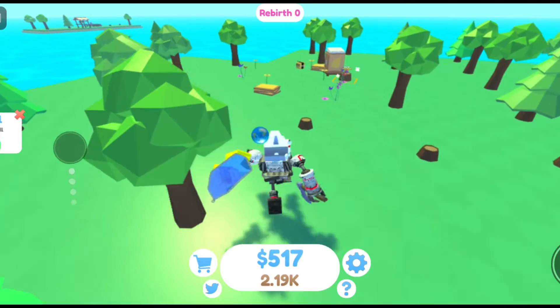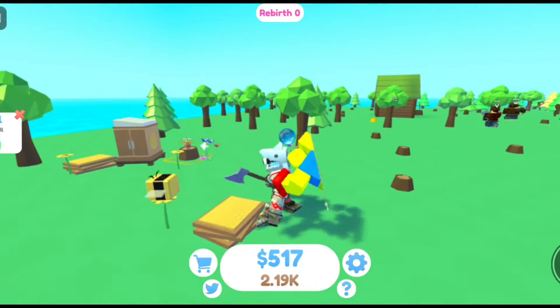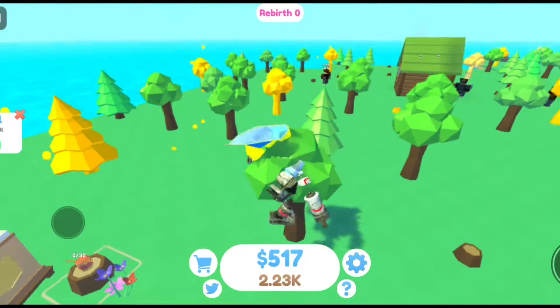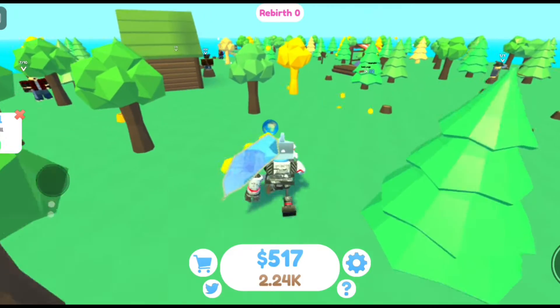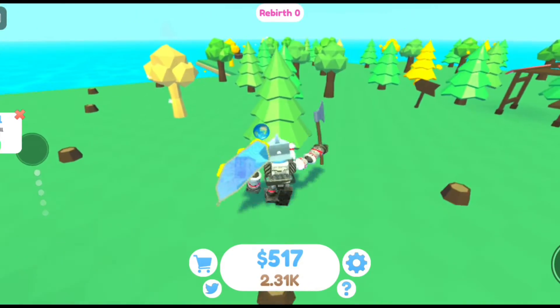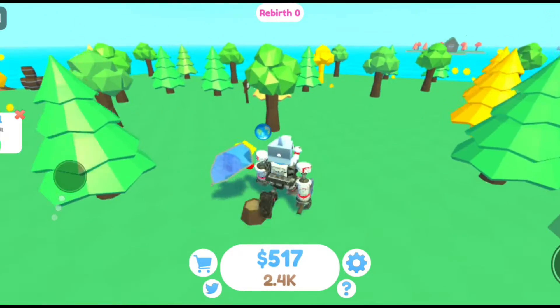I got different things like this honeybee right here that's making honey for me — let me collect it real quick. It looks like it gives us more golden trees, or honey trees. And then I got a fisherman and a raft.